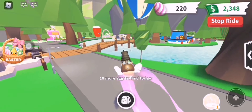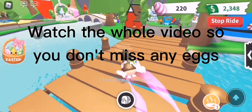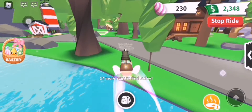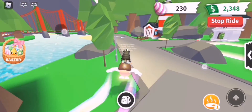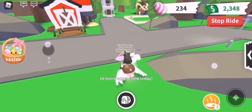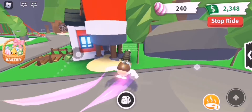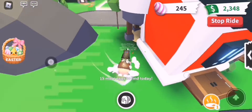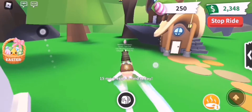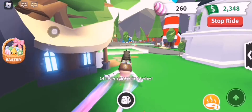There's one on the bridge over here — let's get that one. In front of the hot spring, take the one that's in the front right here. The next one is behind the farm shop, and the last one in this area is next to the potion shop. Now we're done with this area — 14 more eggs to find.